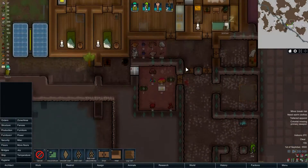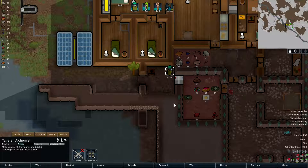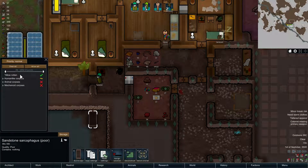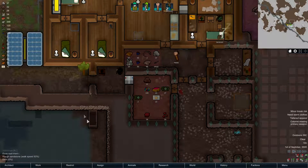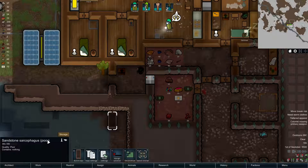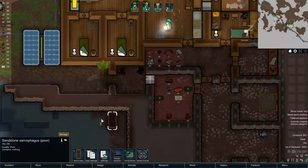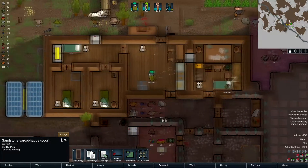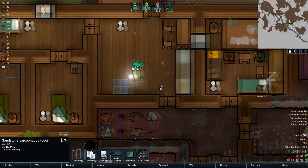We need to get this done. I'm gonna remove that and only allow colonists in here — we don't want a stranger in our beautiful sarcophagus. And I don't think there's actual art on it, so it's poor quality — oh well. Tannery is doing his best here. You're a good boy, Tannery.